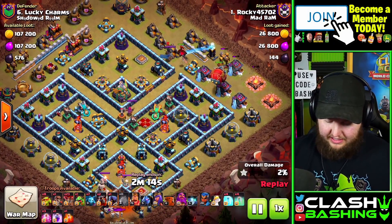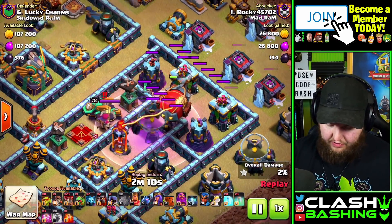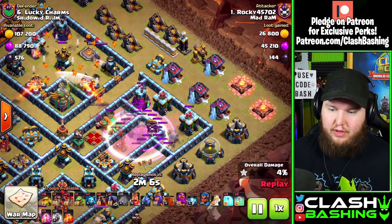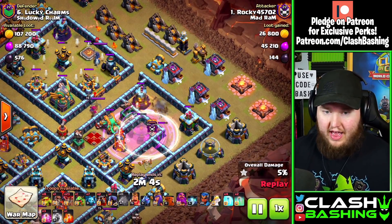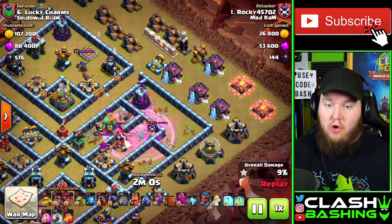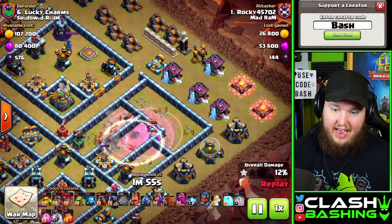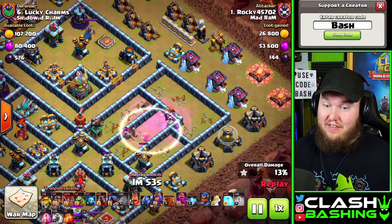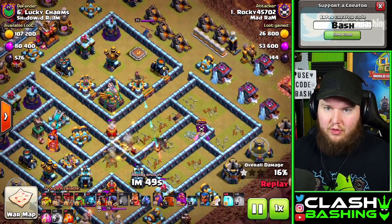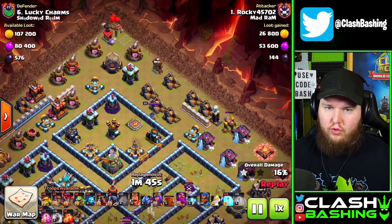The Houdini uses super wizards inside a blimp with invisibility spells, and this is really effective. I almost messed this up because I placed my blimp a little lower than I should have, but I'm able to drop it into the compartment. With the rage and invisibility spells, we get down the scattershot, the inferno, the queen, and get massive value from the blimp. With the town hall and clan castle already down, that's pretty massive value.